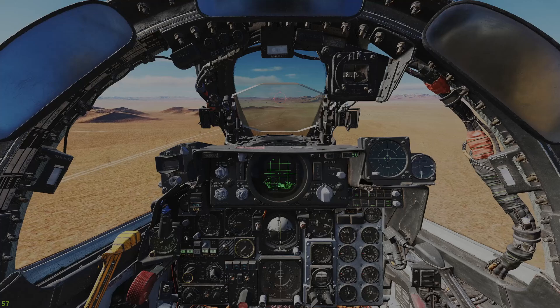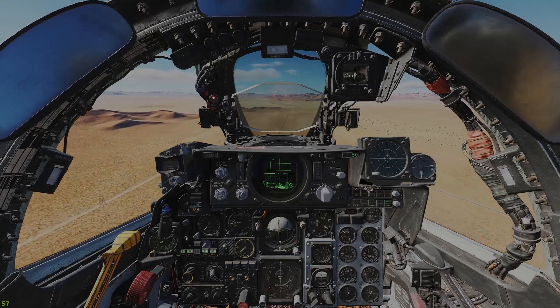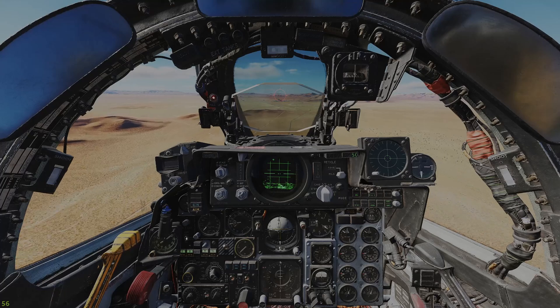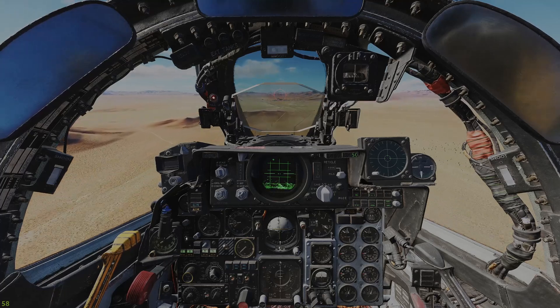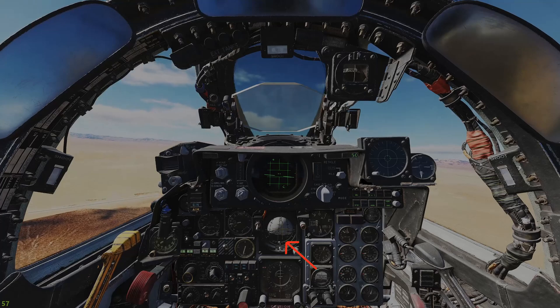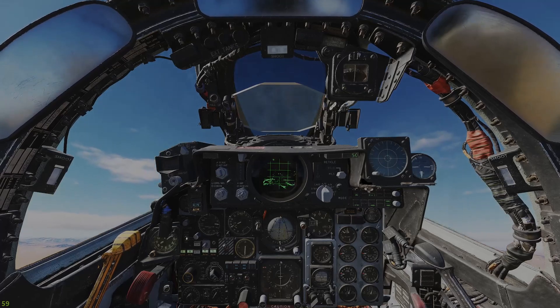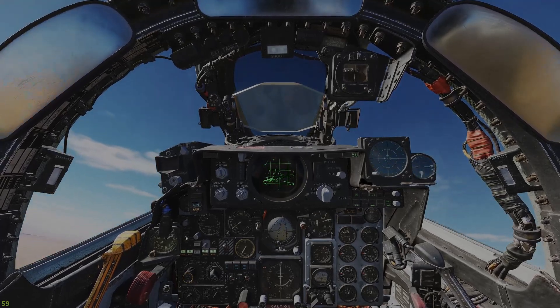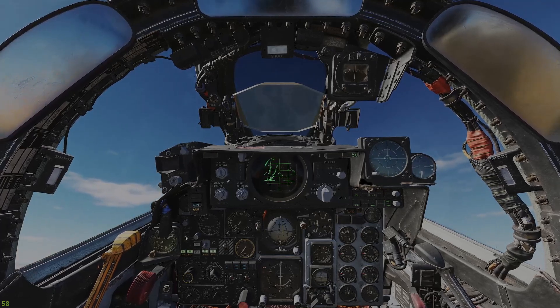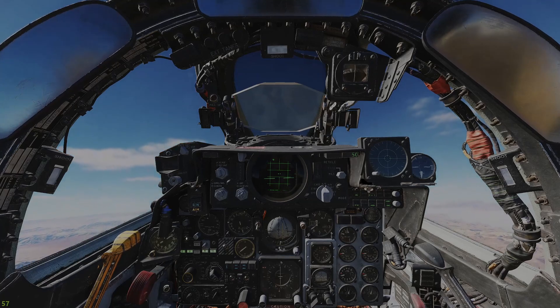Looking at my flight director. Flying over — pull-up queue is in there. Just a little bit slow. There is my pull-up queue. Follow the flight director. Hold my wings level. And there is the weapons released.